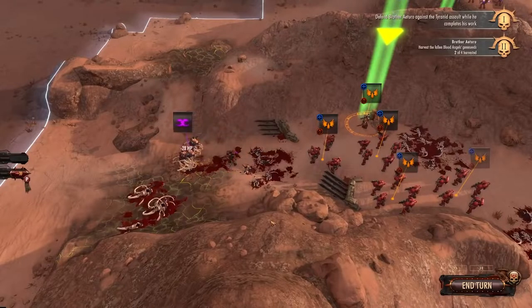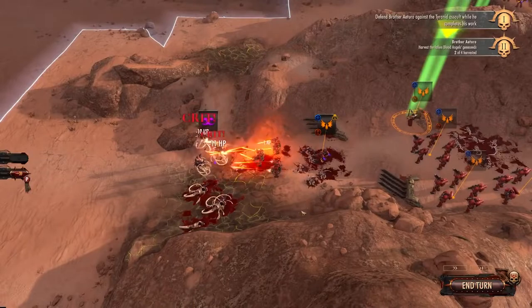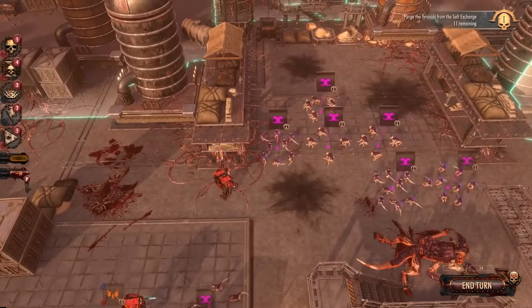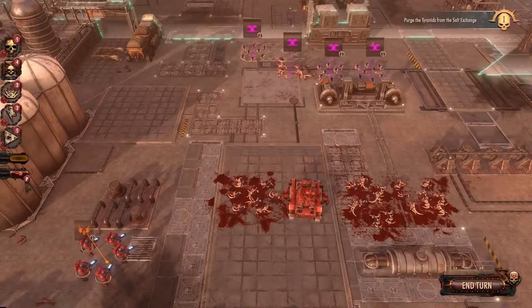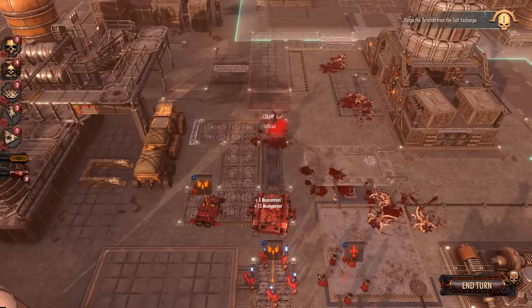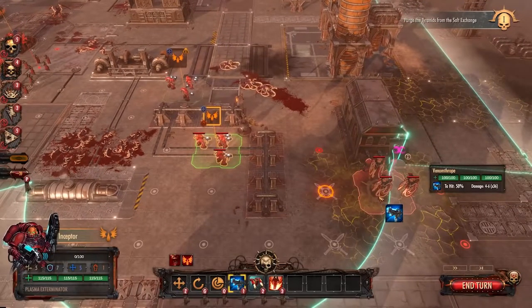In my roughly 30 hours with Battlesector, I've built two armies. One designed as an infantry gun line that buffs up its members and mows down enemies as they approach, then has heroes sweep in to melee the survivors to mulch. The other is led by an armored sledgehammer, using flamethrower-equipped Furioso dreadnoughts to burn out the chaff, and predator tanks to smash the big bugs before they can even react. Both builds have a different feel, but are still effective ways to play through the campaign, which speaks well to its potential for replays, even though you can only play as space marines.